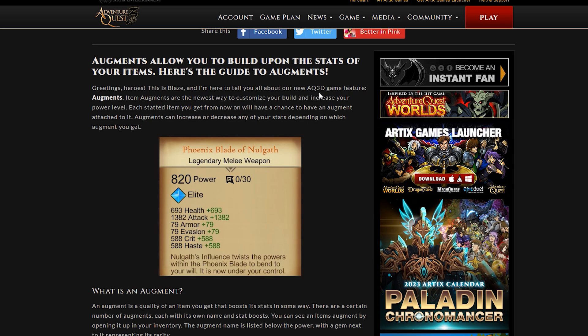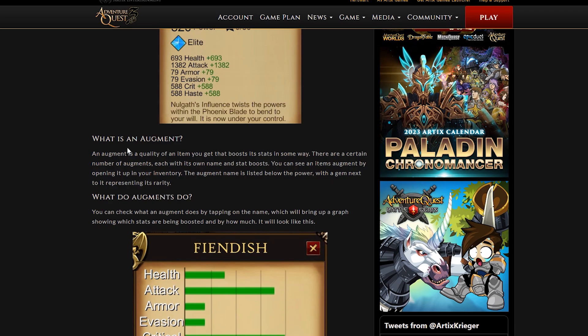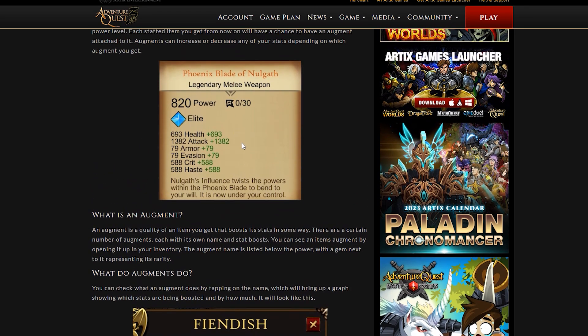So Blaze says: I'm here to tell you about this new feature — item augments — the newest way to customize your build and increase your power level. Each statted item you get from now on will have a chance of having an augment attached to it. Here's a picture of the elite showing these stats. The green is because he has another item equipped that is lower in power than this one.